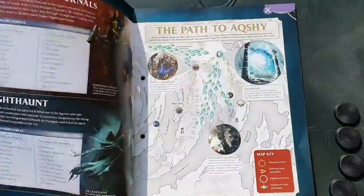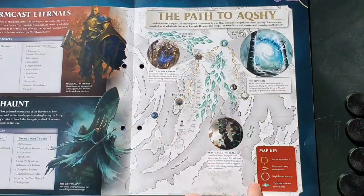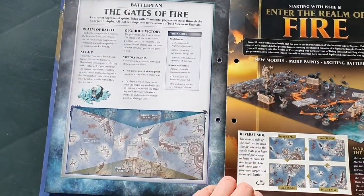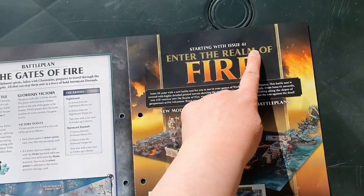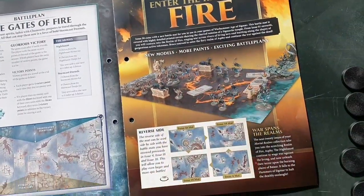The Flames of the Crucible — Stormcast Eternal, Nighthaunt, The Path, Map and Key. Battle plan: The Gates of Fire. And then starting with Issue 61, Enter the Realm of Fire — more models, more paints, exciting battle plans.